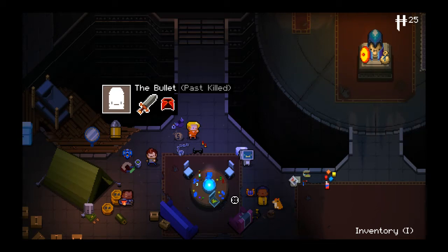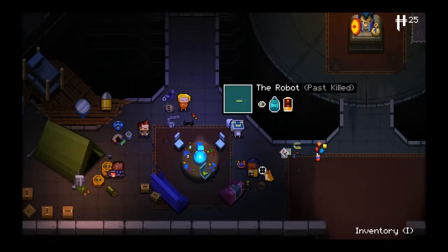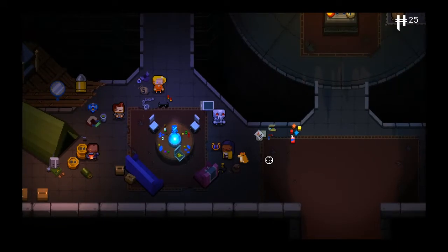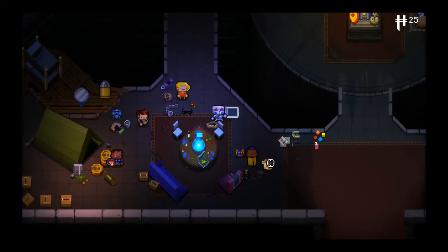Hey everybody, welcome back to Let's Play Enter the Gungeon, I'm Nye. We now know what we need to do — we need to have six total health in order to start unlocking the next shortcut. Unfortunately that means the robot can't be joining us as much.